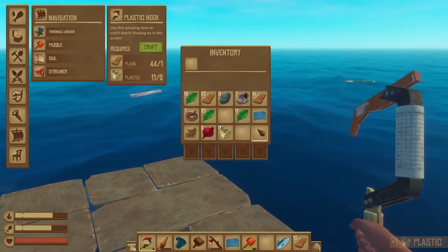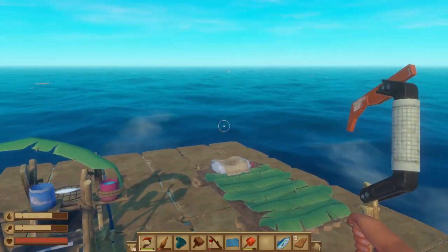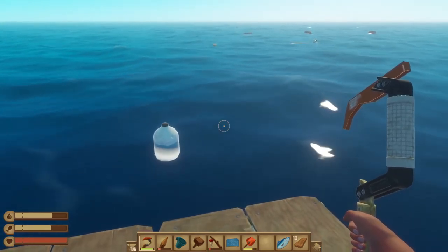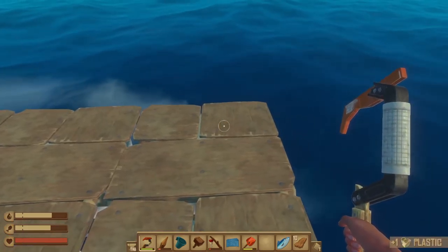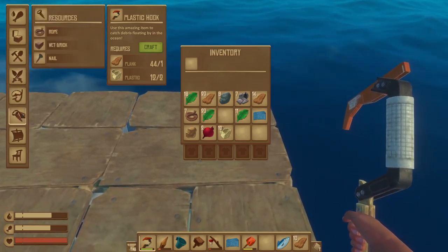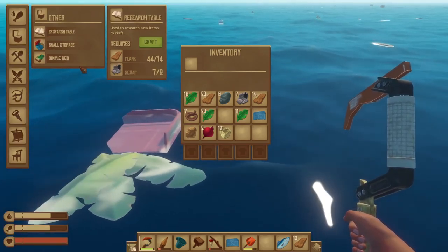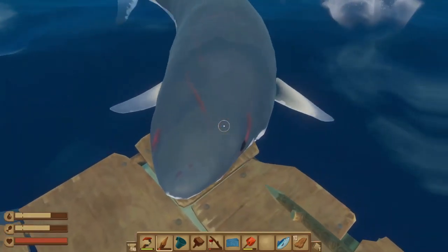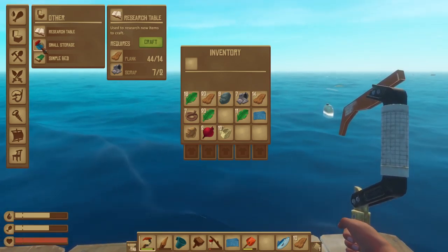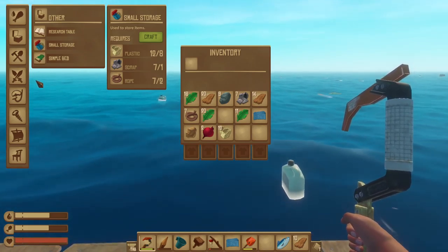Our inventory is starting to fill up quickly, and it would be nice to have a little bit more space and organize things better because we're starting to collect a lot more materials. A few things we're going to want to work on: we're going to learn how to craft new items with the research table, make a storage box to store all our extra goodies, and a sail is nice because we can sort of change the direction of where our ship goes.